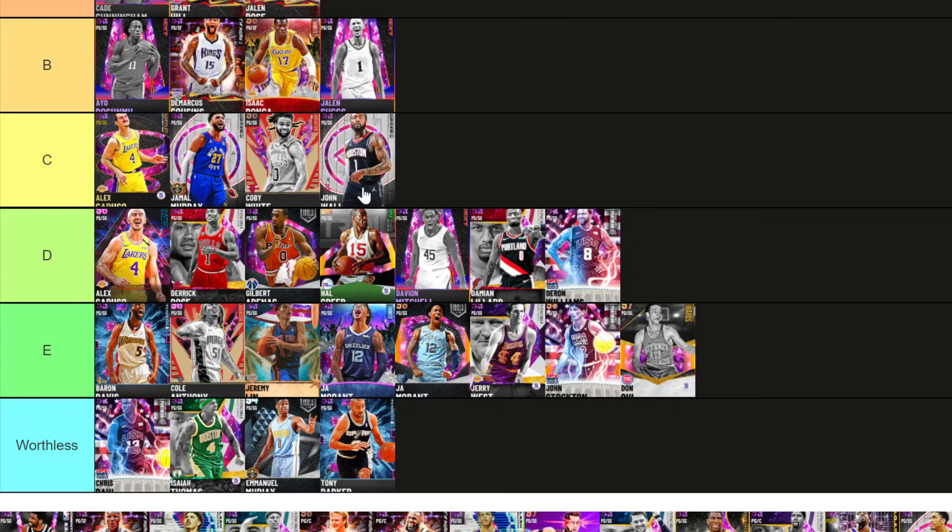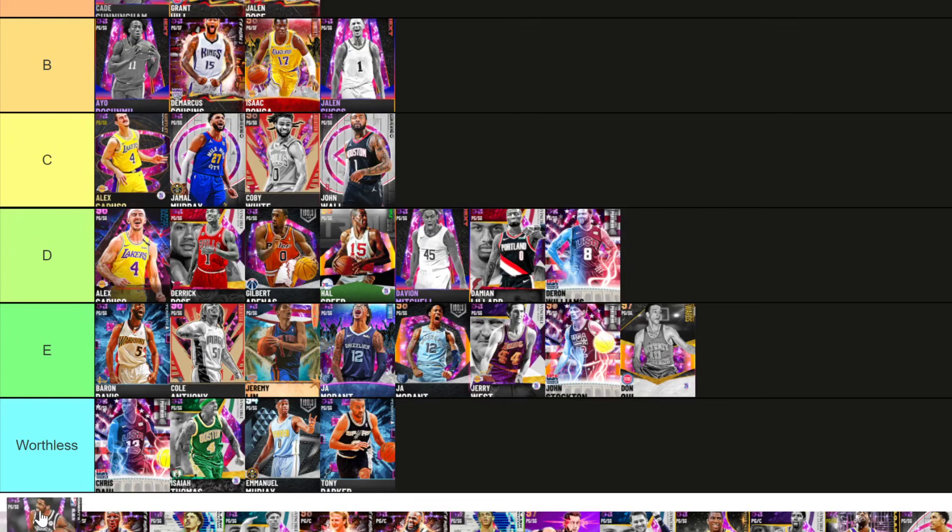John Wall is going C tier — you could argue him up into B tier. Kyrie Irving goes into worthless. He absolutely sucks. I got Kyrie Irving in the dark matter locker code and he is horrendous. There are bad cards in MyTeam and Kyrie Irving is one of them. I don't know what 2K has done with Kyrie Irving the last two years, but he's terrible.